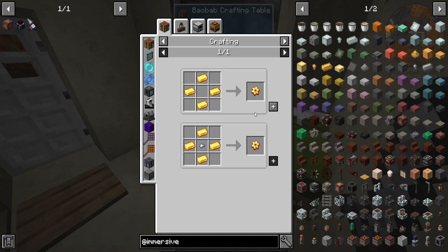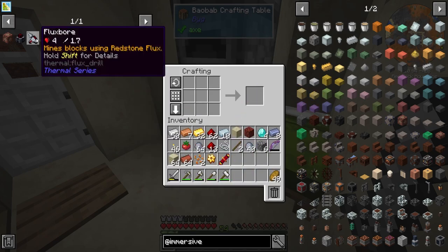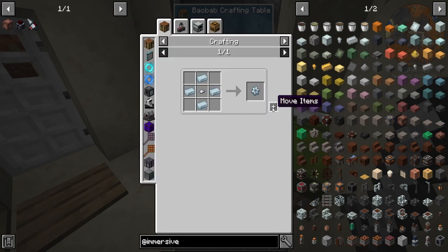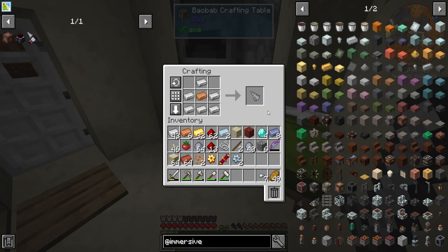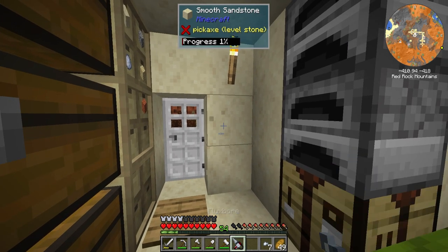Here's the recipe for it. I do have all of the materials that we need so we can go ahead and craft these up here really quick. Tin gear, iron nugget — I lied, we didn't have everything. Now we have everything. With just the drill head there, bam, we have everything we need for the Flux Bore. Perfect, we got it, no problemo.